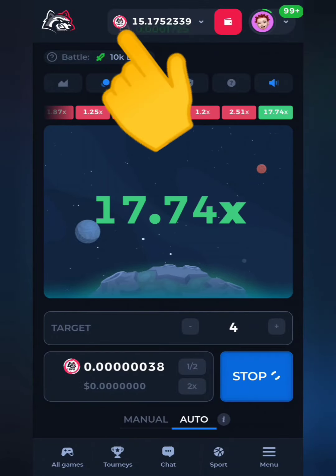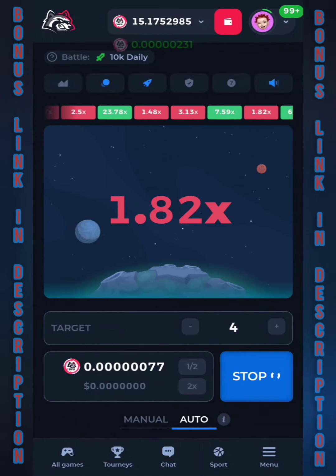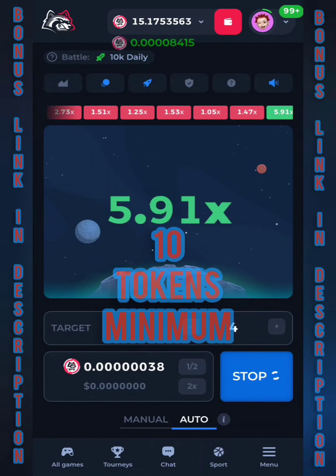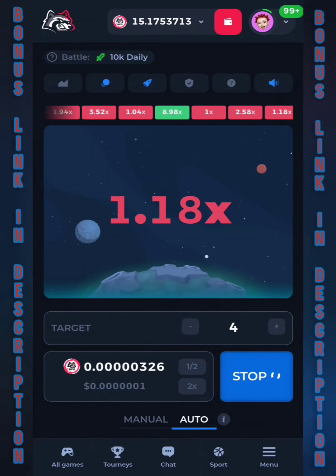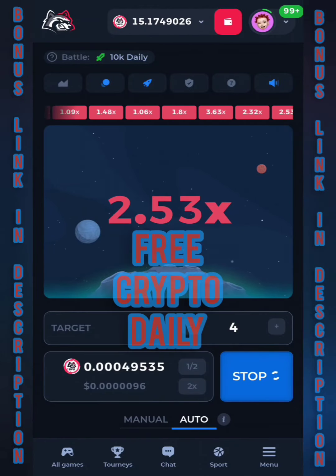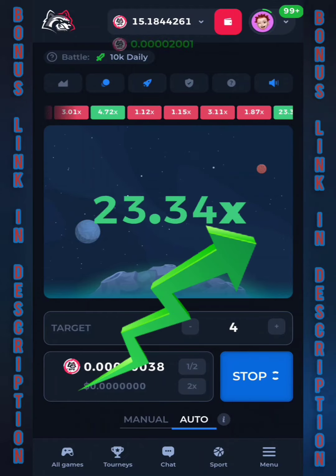Today we are multiplying the BFG token. The BFG token is the in-house token on the Betfury platform. The great thing about this token is when you have more than 10 of these tokens, you actually get a stake in a pool and you get daily payouts of different coins — it actually pays out about 100% per year. So if you have $10 worth of BFG tokens in the year, they would have paid you out $10 worth of different coins.